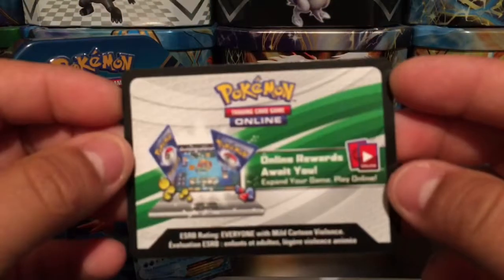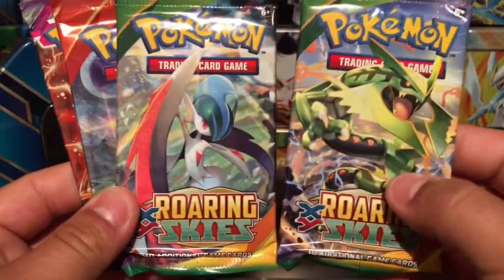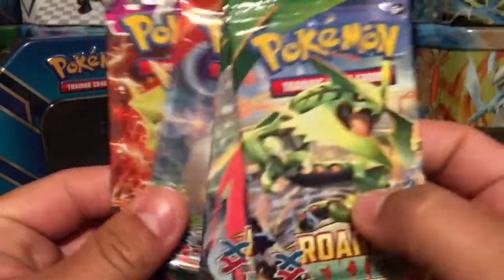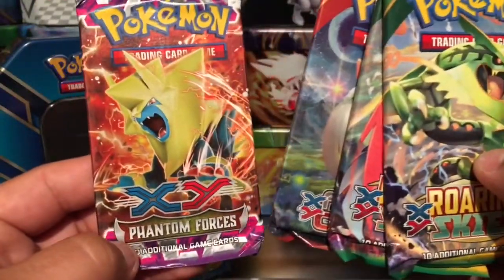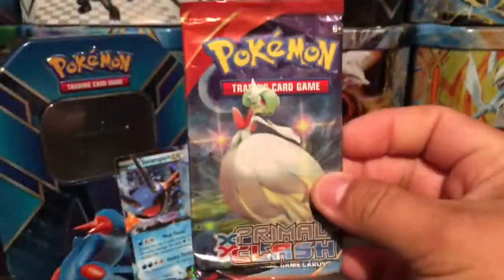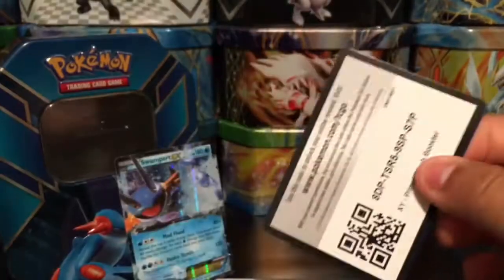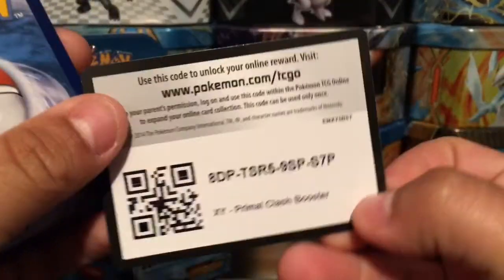This is a code card — I'm going to give this away randomly throughout the video, so you guys make sure you stay tuned for the entire video. Here we have four booster packs: two Roaring Skies, a Primal Clash, and a Phantom Forces. Let's start off with Primal Clash and see what kind of pulls we can get today.